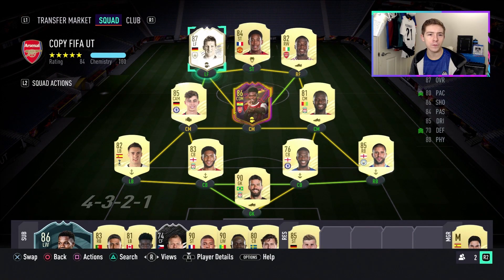Let's have a look at this item. This is the lowest rated version of Schweinsteiger available in the game. His other variants are actually center mid cards, which is where most people are probably going to play all of his cards, to be honest.